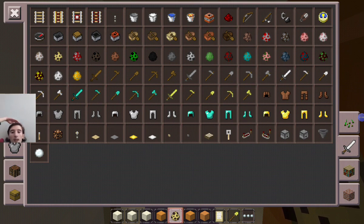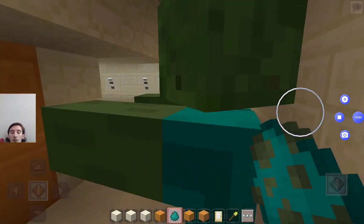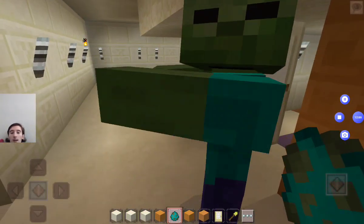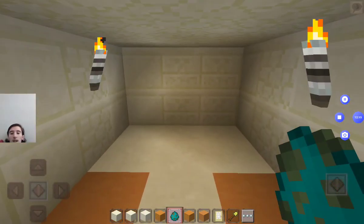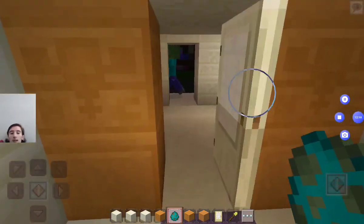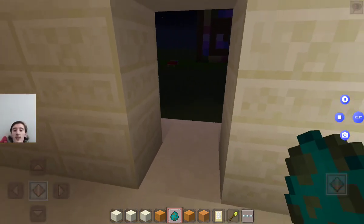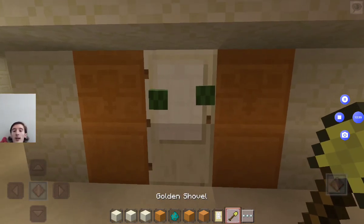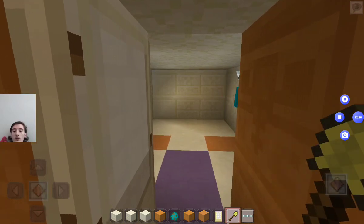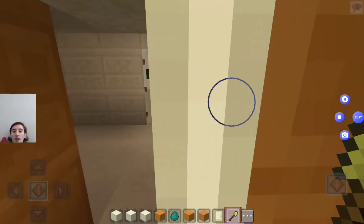We do have zombies and zombie pigmen, so we're gonna use those instead. Come on — you're supposed to get in there and be the mummy! Every time I try to spawn a zombie it always spawns in the wrong area. I finally got in there! Actually, there's a better way to do it — we're gonna use a monster spawner instead.